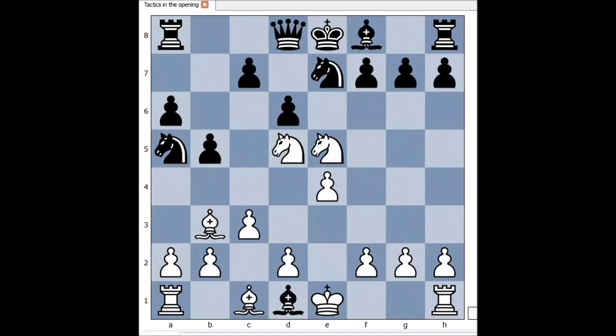The tactic is called a clearance sacrifice. This is the move: Knight to f6, check. Pawn takes knight is the only move. Pawn takes knight, and that is checkmate in one. Bishop takes pawn on f7. Checkmate.